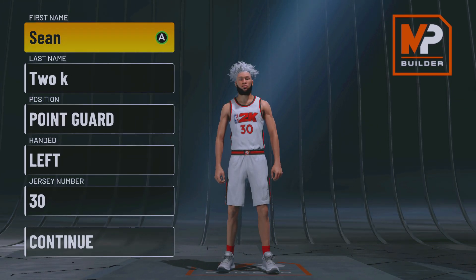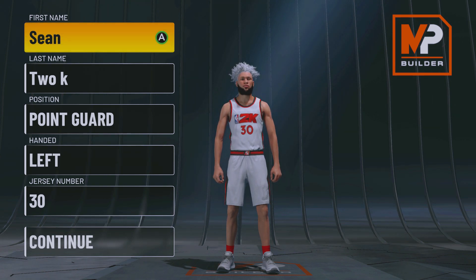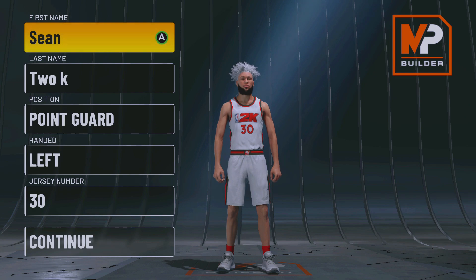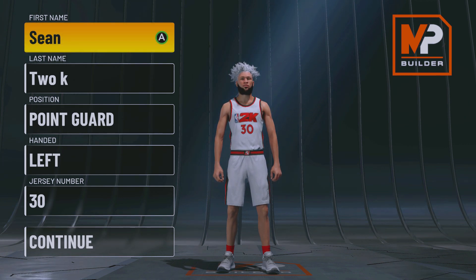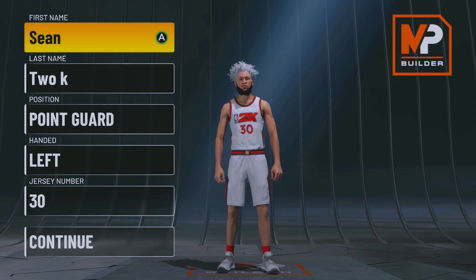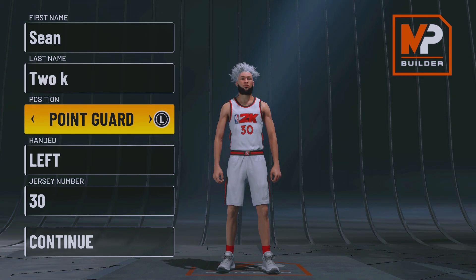Alright y'all, the first build at number five is the Offensive Threat. This build is just like the Offensive Threat from 2K20 — that BP build. This build has a high three-pointer, gets every dribble move off rip, and you can still get contact dunks. The way I make it, you still get seven defense badges so you're not a liability.